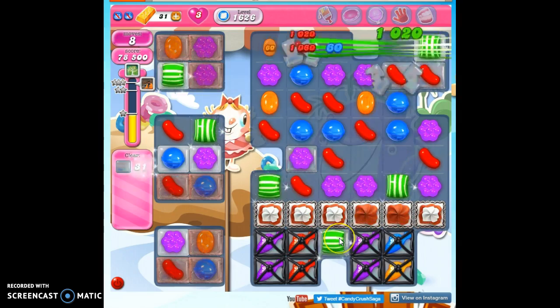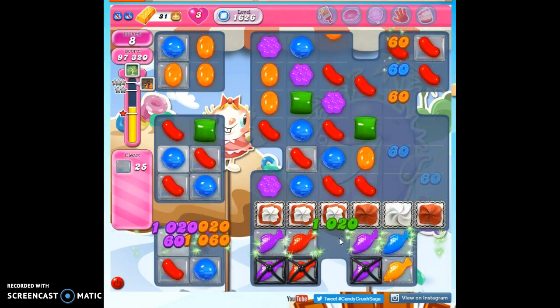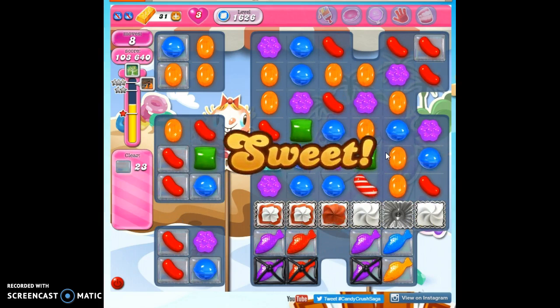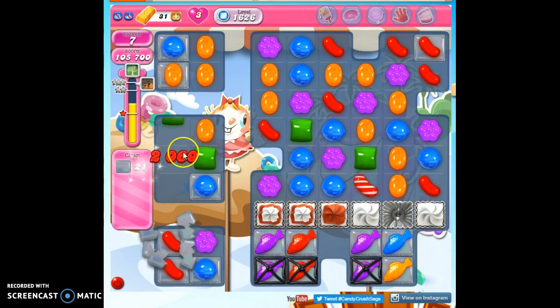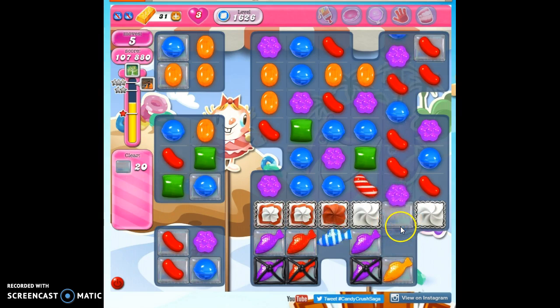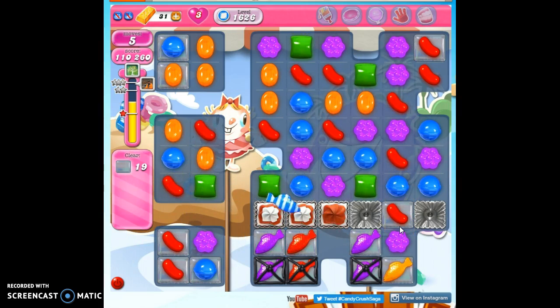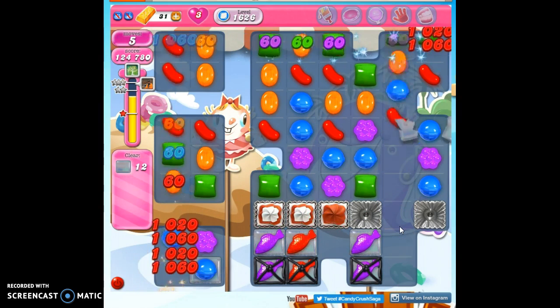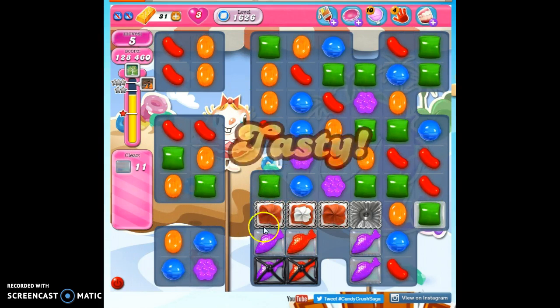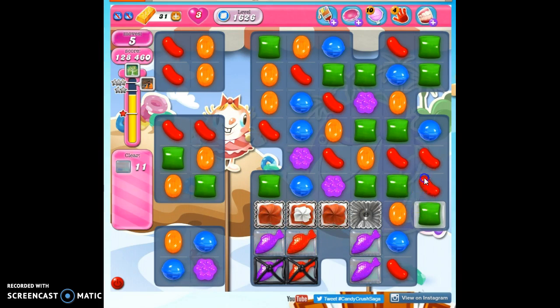Well, this helps — it's going to change that fish into a striped candy, but that's not a bad thing. I have the opportunity to match that. See how I could take out two with one? That's what I'm going to do. And then this is awesome because it makes a striped candy wherever the fish lands, as long as it's on an open, available candy. So this area is cleared out now.